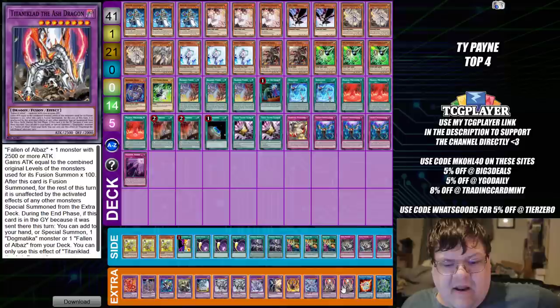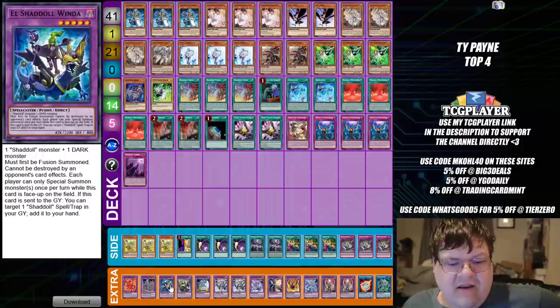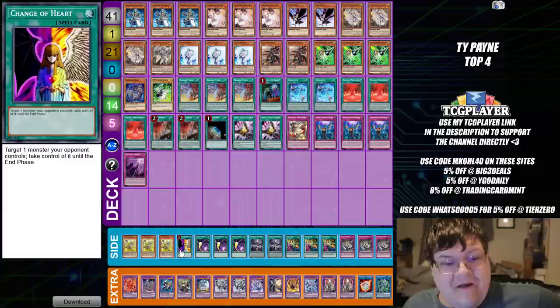Down here in the extra deck, we have one Secure Gardener. One Almirage. Two copies of Titaniclad. One Mirjade. One Lubelion. One Rasion with one Purgatrio. Two Macabas. One Aguades. One Anentis. One Winda. One Apoclone. And one Albion.